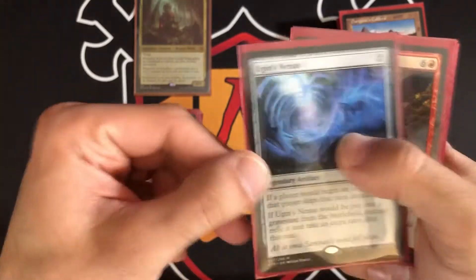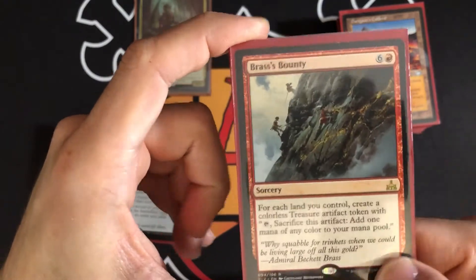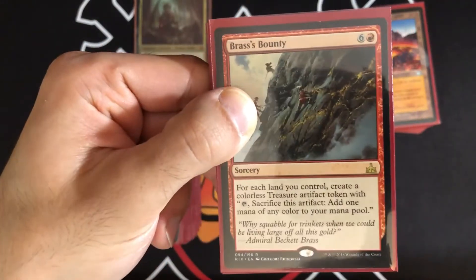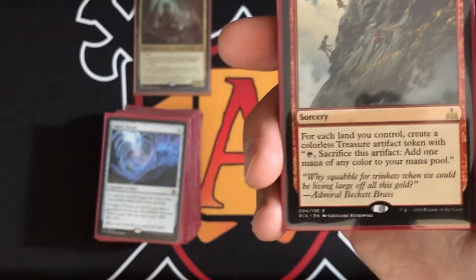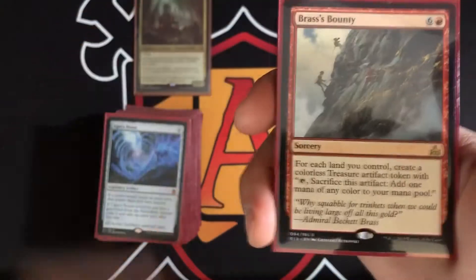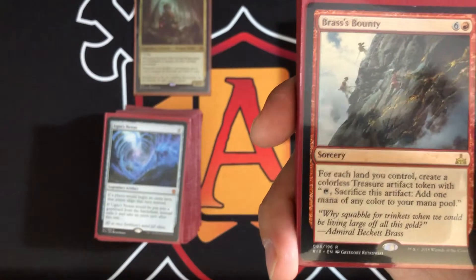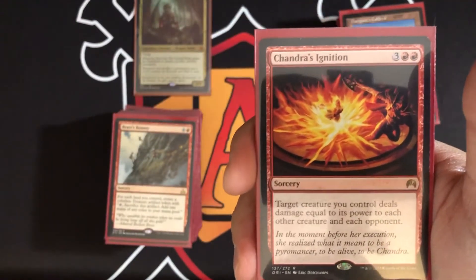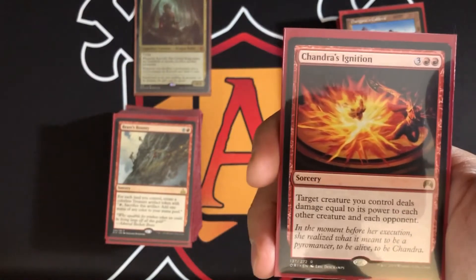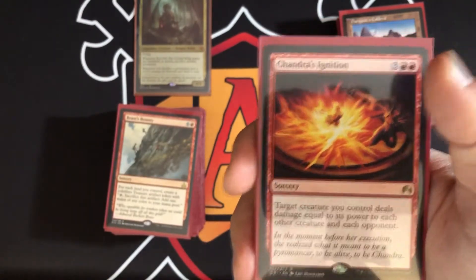Brass's Bounty — as long as Korvold is on the battlefield, for each land you control, say ten lands, you create ten Treasure artifact tokens that tap and sacrifice for mana. With Lotus Cobra out there's just so much mana to gain along with the sacrifice triggers and landfall abilities. Chandra's Ignition — target creature you control deals damage equal to its power to each other creature and each opponent. With Ob Nixilis or Korvold as a 25/25, pay five mana and deal 25 damage to each opponent — that could easily win the game.